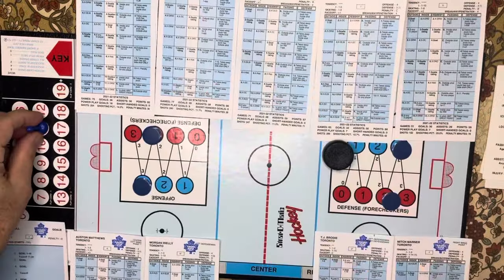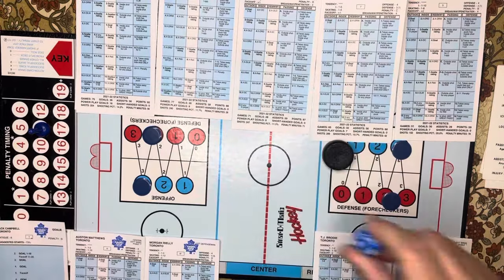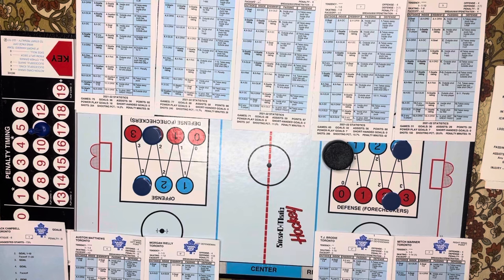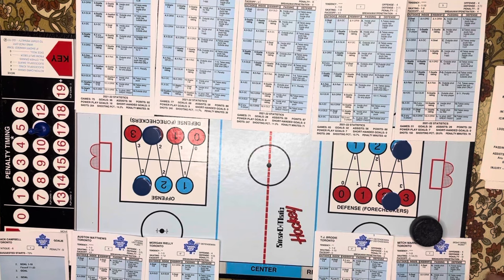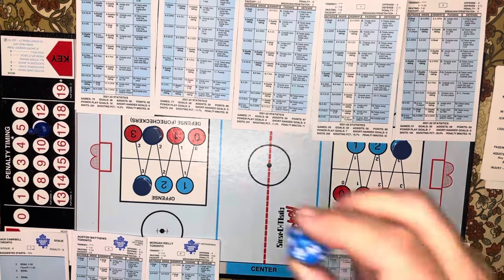McKinnon can penetrate, pass, or shoot. If he passes, you'd flip a card and that moves the clicker. He's going to penetrate — one to 13 — and pulling a card it's an eight, so McKinnon dekes for a power play and steps in and shoots. Number five is a goalie rating. Rolling on Jack Campbell gets an 11 — save, any defensive player picks it up — so it's going to go to Marner.